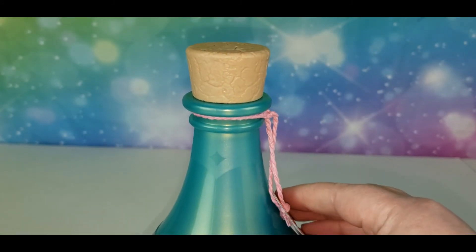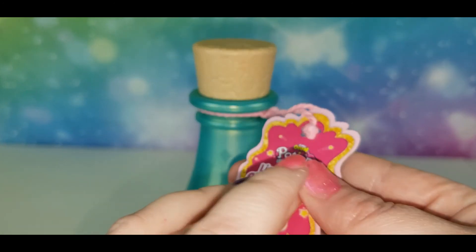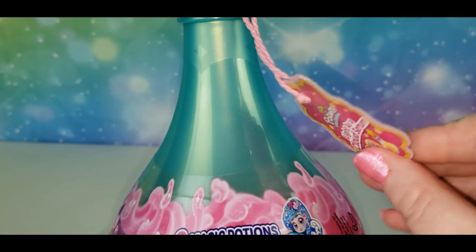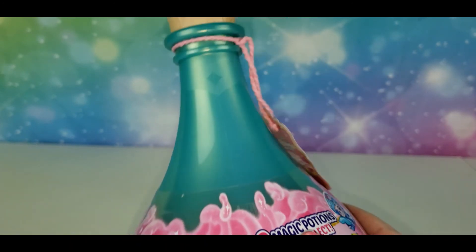I noticed this little hanging tag right here. It says Deep Sea Elixir on one side and Light as a Cloud Serum on the other. So I'm guessing those are the two that you get, and the tags tell you which ones you're getting so that you don't get multiples of the same ones.